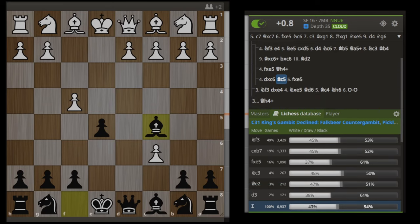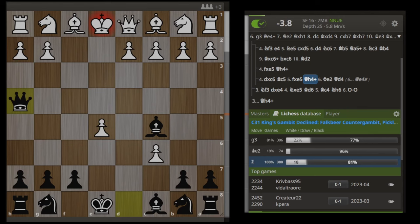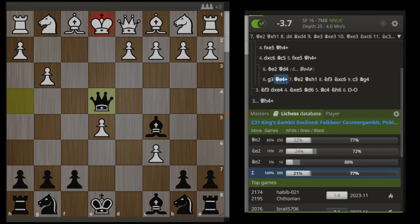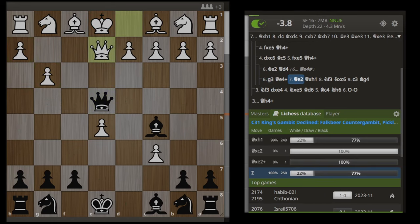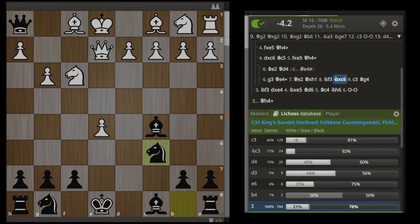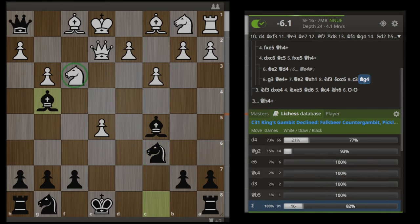Alright, so there are three main moves that white plays with any regularity here, and one of them is fxe5 which immediately loses. We just go Qh4 check — if something like Ke2, it is just mate in 1. And if they play g3, we straight up win a rook. White can try to trap your queen in the corner by playing Nf3. We just play Nxc6 and try to play Nd4, which will force some kind of trade with the knight and free our queen. Most people play c3 to stop that, but then Bg4 and we are winning the knight.